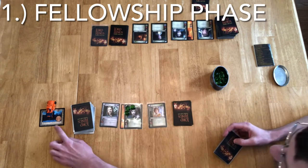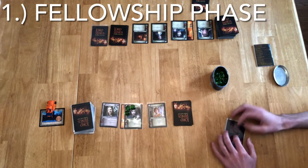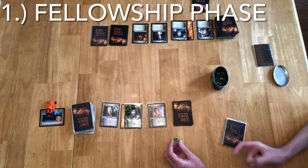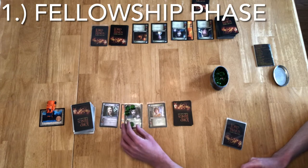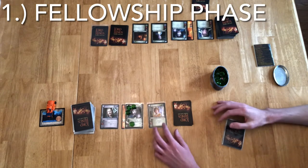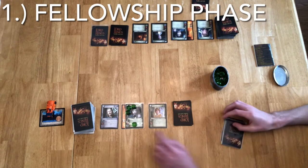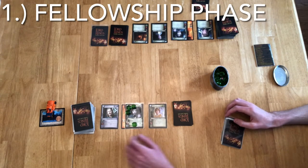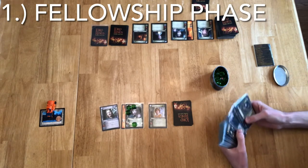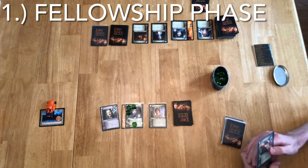I have a Fellowship action on this site that says exert a hobbit to play Sam from your draw deck. Exert is to place a wound on a companion, but you cannot exert yourself to death — it is not exactly the same thing as a wound. However once it is placed it has the same function as a wound, so it can add up. If you take wounds equal to vitality, your character is dead. Frodo has exerted and taken his wound, so now we're going to look for Sam from the draw deck.